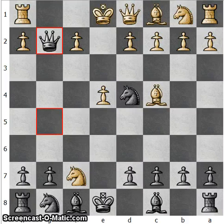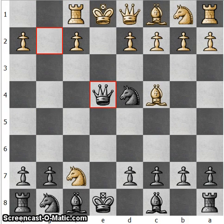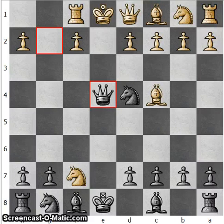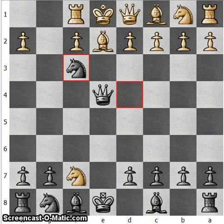White will defend the checkmate threat with rook to f1, but after queen takes g4 check, the white queen cannot come to e2 because of the knight on d4, so bishop goes to e2, and after knight to f3 it's checkmate.